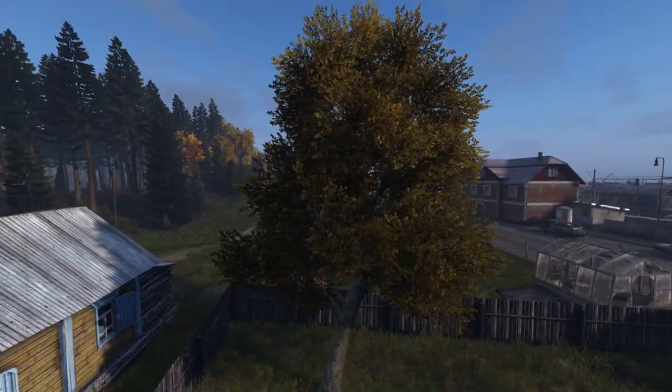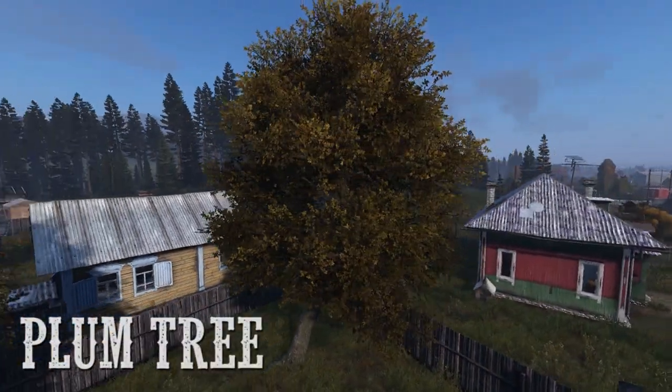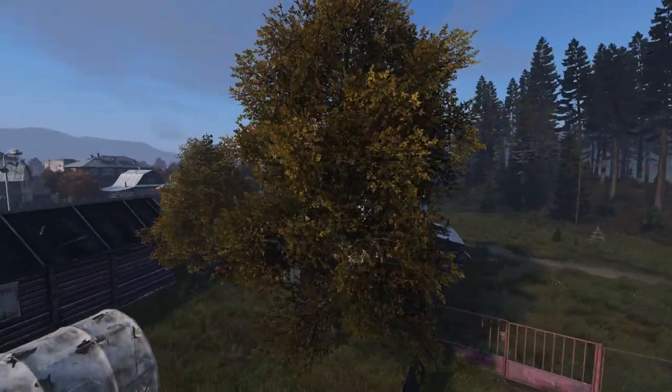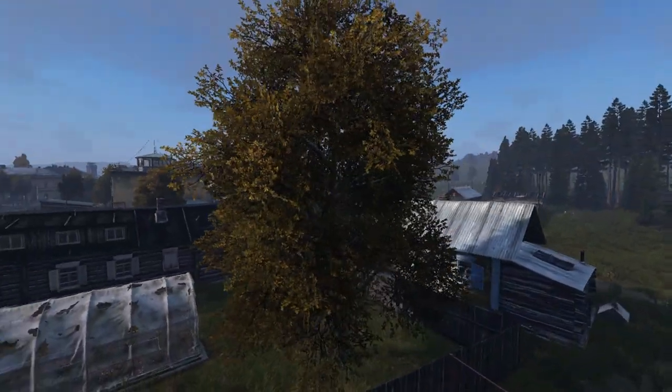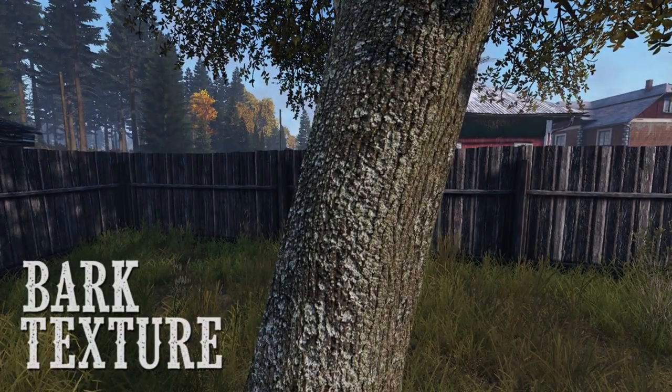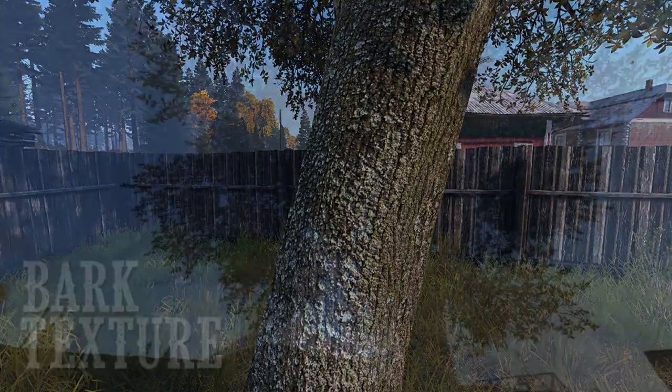Lastly, we got the new kid on the block — the old bitch ass plum tree. This thing has almost no identifying factors, so take note. Take a picture with it, take a selfie, take a screenshot. The bark texture — it just looks like bark.